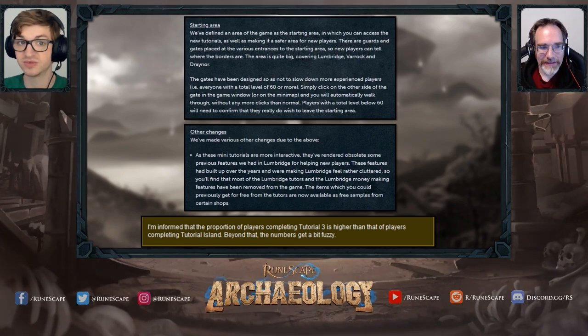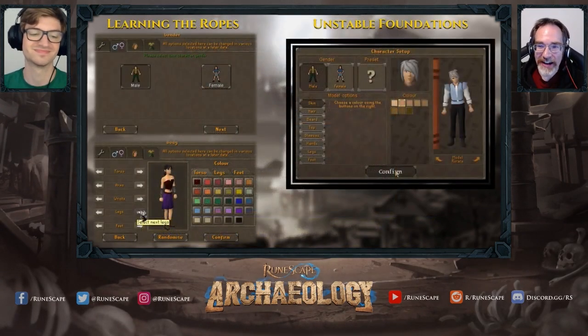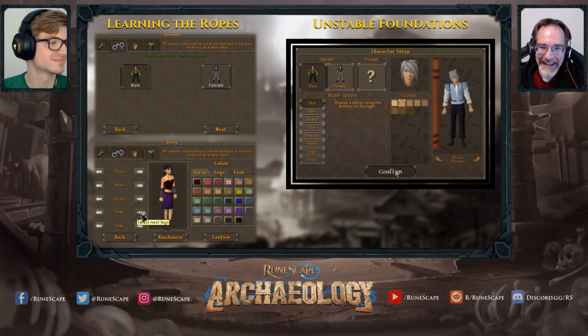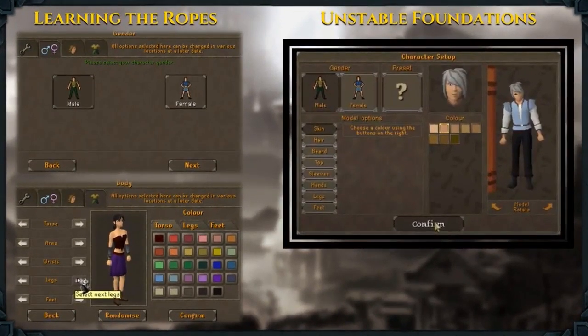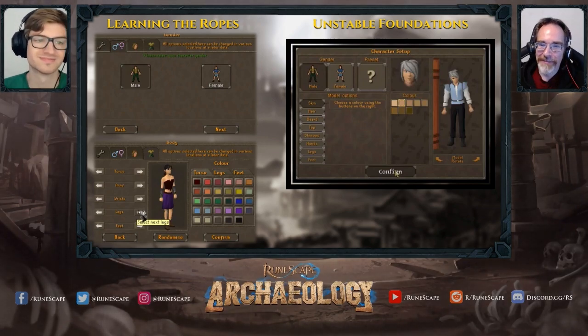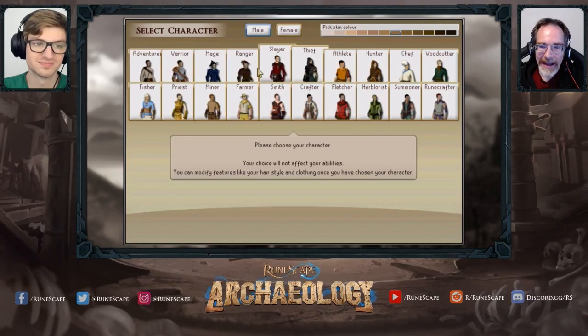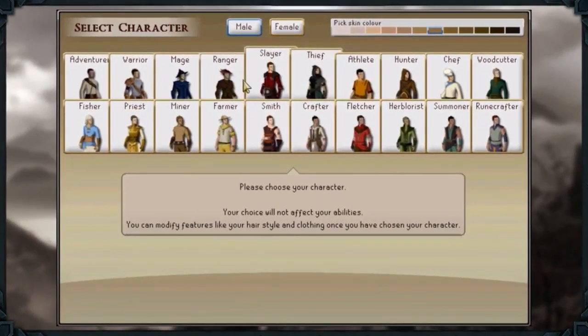Now we can finally move on to character creation. There was an earlier version seen in some Unstable Foundations videos — similar to Learning the Ropes but with all tabs compacted into a single screen and a preset feature. Whenever you select a different model on the right there's an animation of a curtain gliding over your avatar to mask the transition, and then your avatar performs charming emotes showing off their new threads. But this is the character creation most of you probably remember from this era.